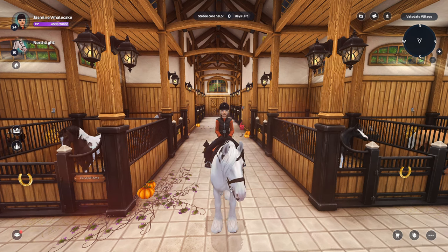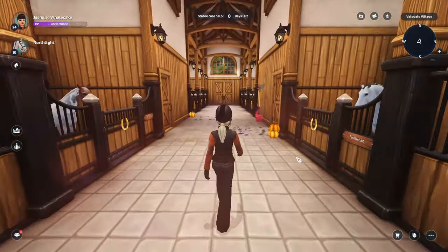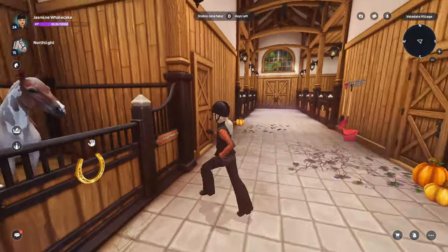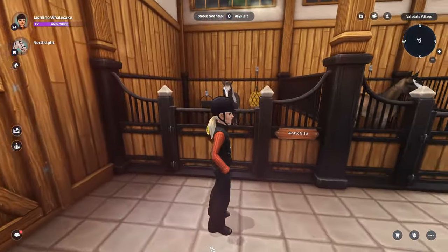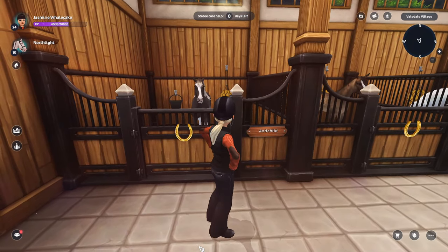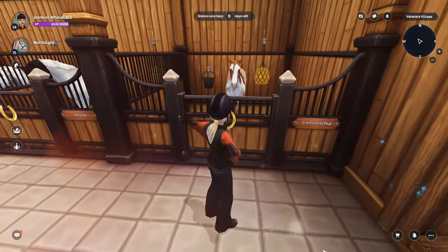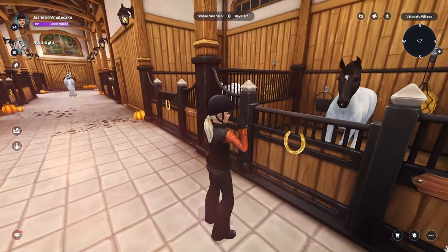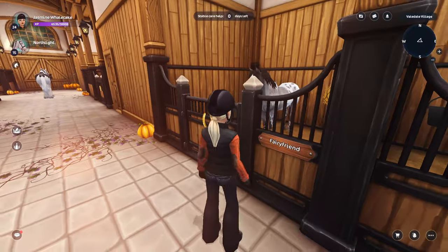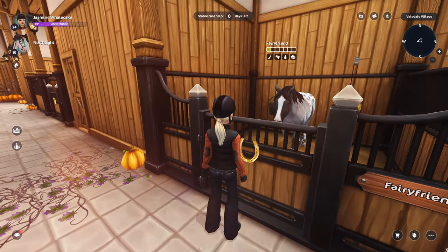The first thing you're gonna do is pick out a horse to ride. You can press Shift so that you're running. I have a lot of horses, so I'll introduce you to the ones that are out right now. This is Anti-Child, or Harley. This is Crimson Chip, or Barbecue — I bought him when I really wanted barbecue chips. That's Willow — Willow's laughing at me. That's Fairy Friend, or Bibble.